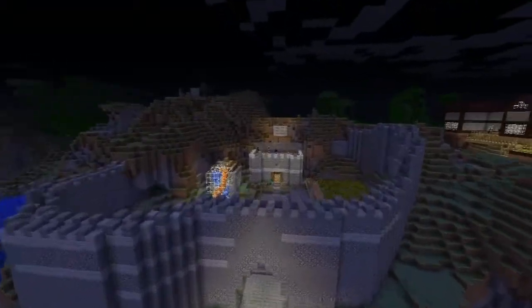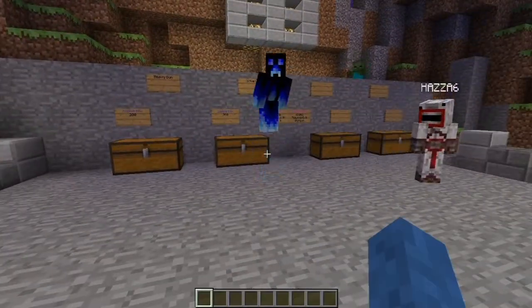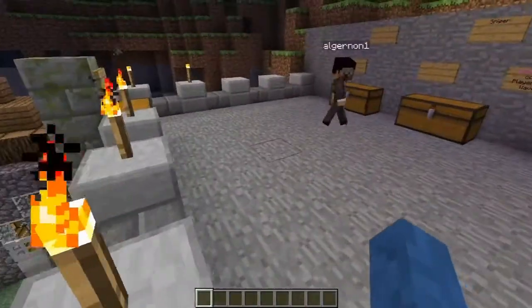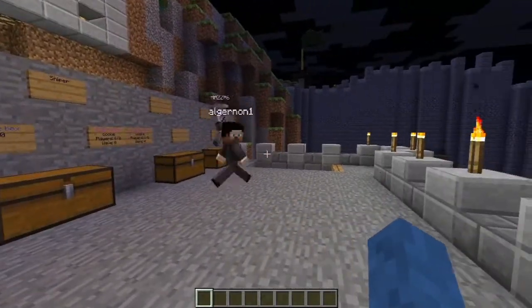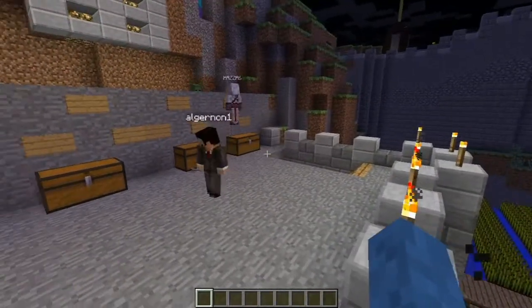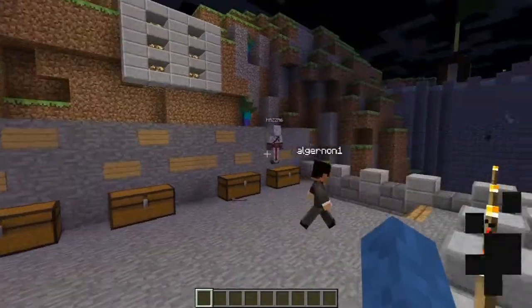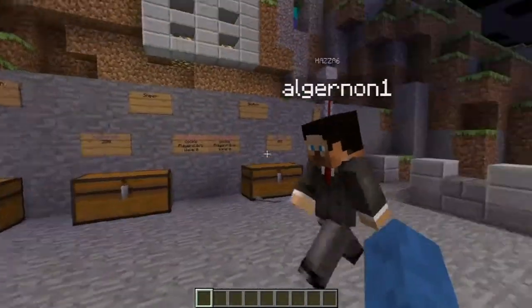To help me with it today we have some friends. We've got James. Hello. Spazer6. Hello. Amazing name. And some say he's the Stig, others say he eats Creepers for breakfast. All we know is he's called Algonon One and he doesn't speak. So yeah, that's the crew.